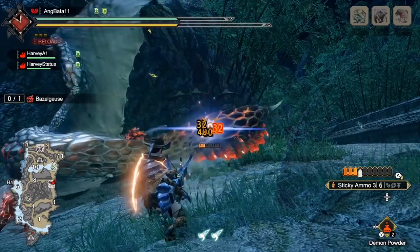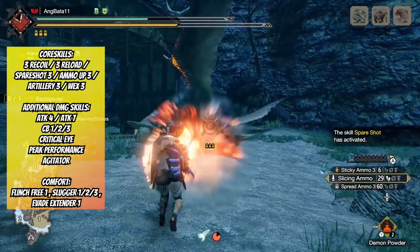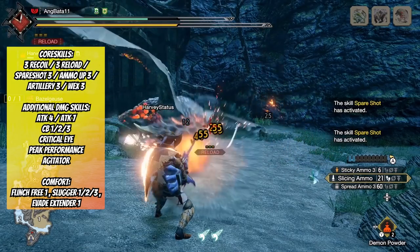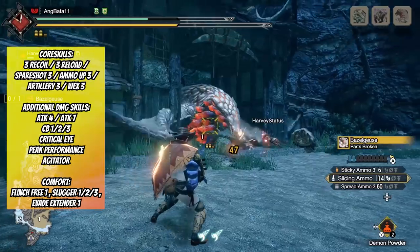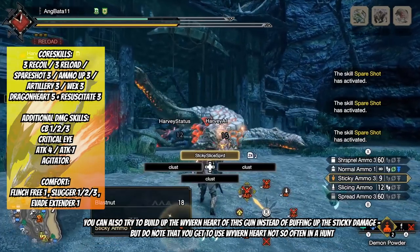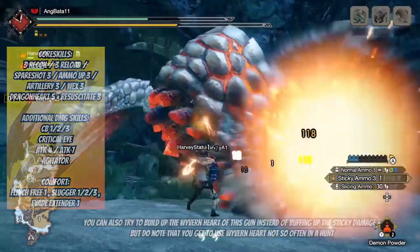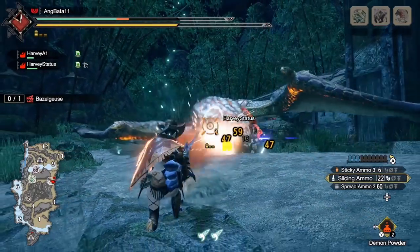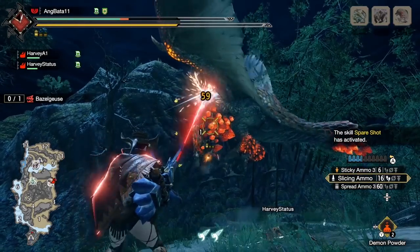Skill priorities for the builder: core skills are 3 recoil, 3 reload, Spare Shot 3, Ammo Up 3, Artillery 3, WEX 3. Additional damage skills: Attack 4, then try for Attack 7, then Critical Boost, Critical Eye, Peak Performance, Agitator. Comfort skills: Flinch Free, Slugger, Evade Extender 1. For a Dragon Heart set, remove Peak Performance and prioritize crits first. Use Ammo Up 3 instead of 2 for an additional sticky per clip. Sticky the monster till it falls, then go slicing. You can also do Wyvern Heart with this gun — remember, any monster with wings counts as aerial, plus Ibushi and Narwa.